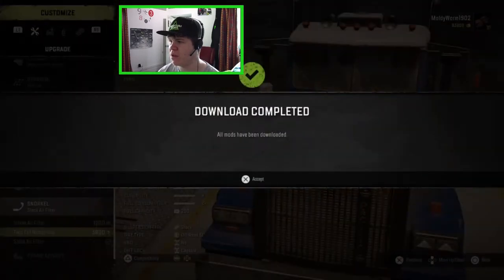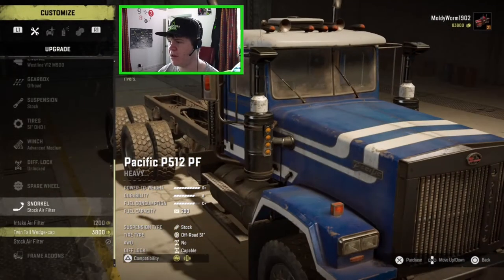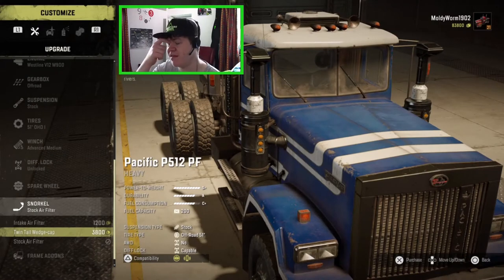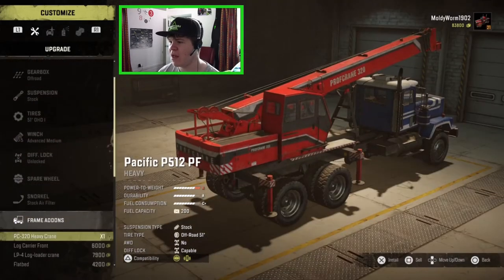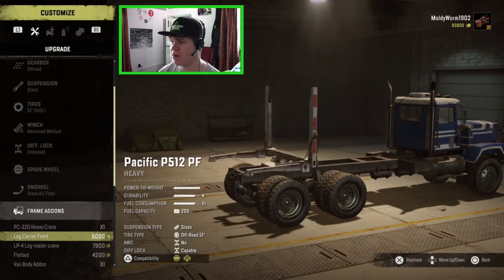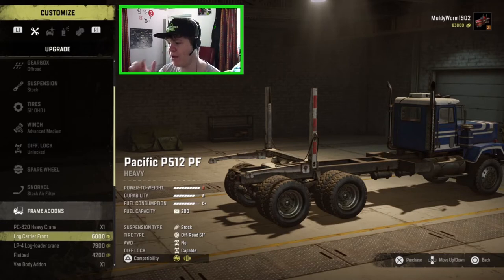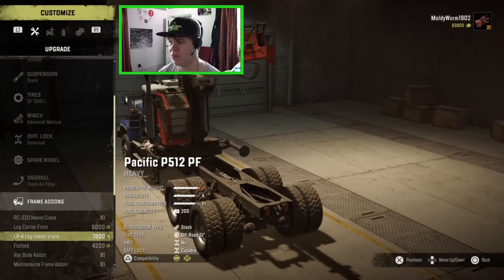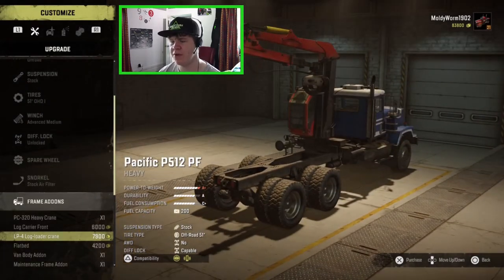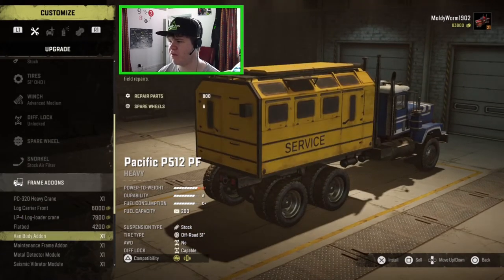For the snorkel we can get the intake air filter on each side, we can go for the twin tall wedge cap which is like the SnowRunner snorkels you can get on a load of other trucks, or we've got the stock air filters. I think the stock just looks okay so I'll leave that on there. For frame add-ons we can go for the heavy crane, the log carrier front - this goes with the trailer so you have the log carrier front and attach the log trailer to carry logs around. We can also get the LP4 log loader crane. This whole Wisconsin region is about logging - I don't think we're going to be doing any logging today but we might do that in another episode.